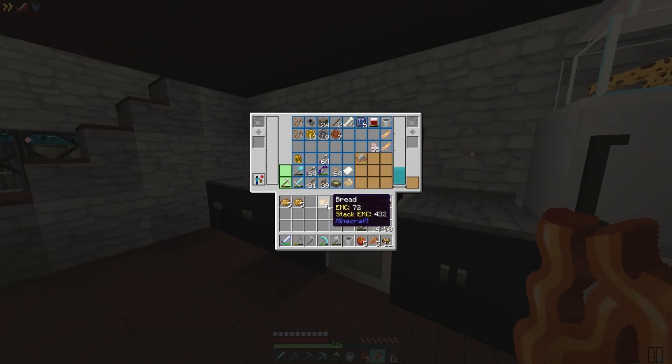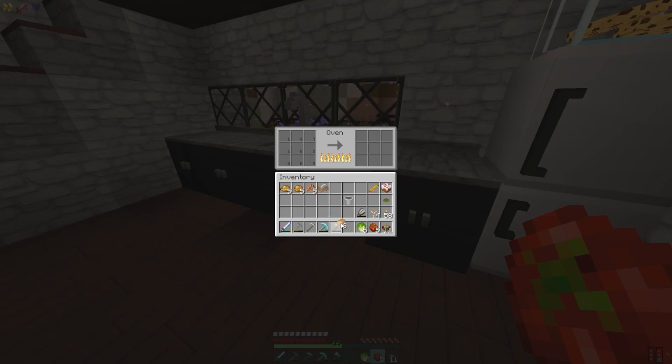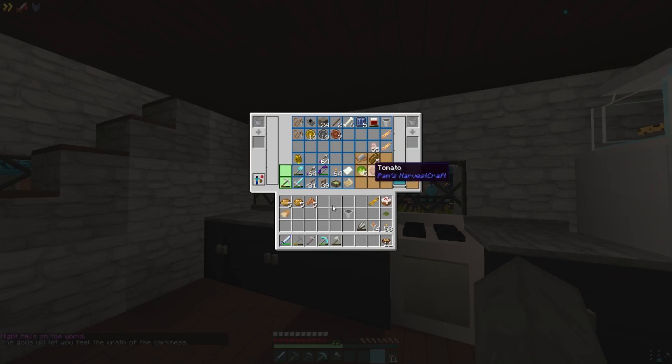Cutting board — bread, tomato, lettuce, and pork chops. I need toast. Ugh. What have I learned? Try again. Cutting board — toast, lettuce, tomato, and bacon. BLT. Let's do this.